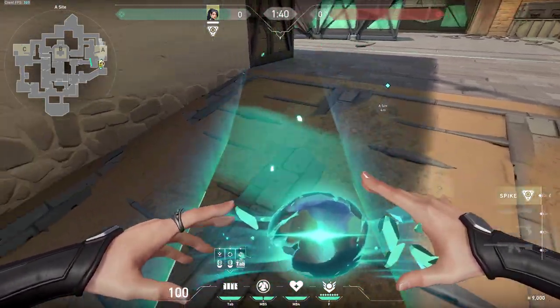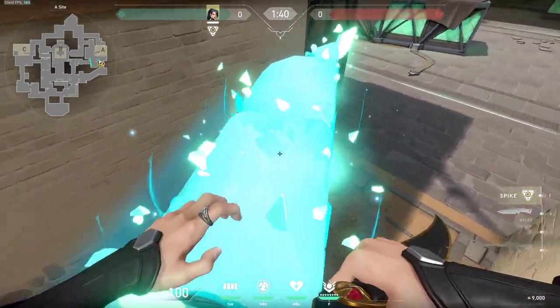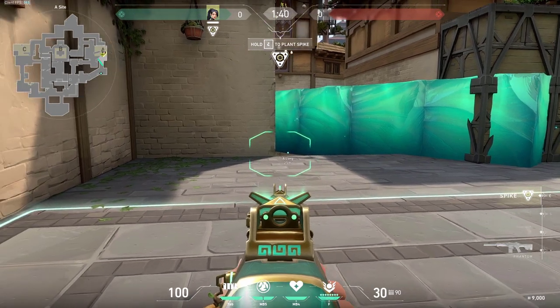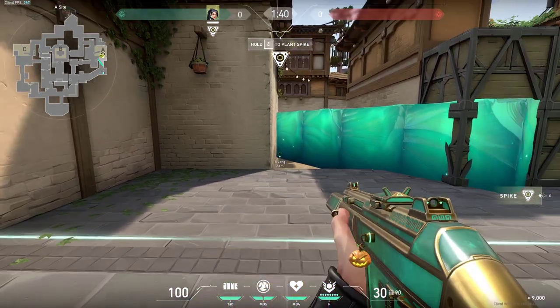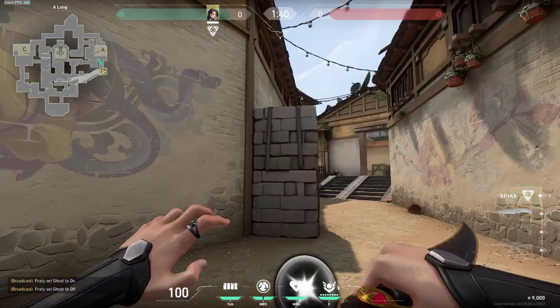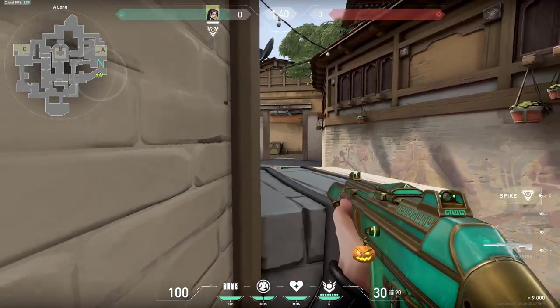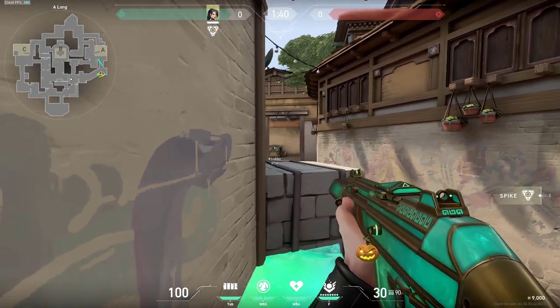Right on this little area you can also do plenty of one-way walls - for example like this. Then you simply go into the back and you can see anyone who would be on long at different angles - a very simple wall. Right here at long there are these blocks you can also use as a wall boost and simply boost yourself up and watch this lobby.